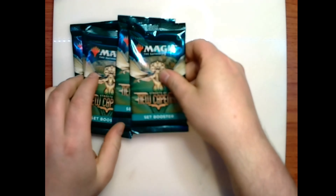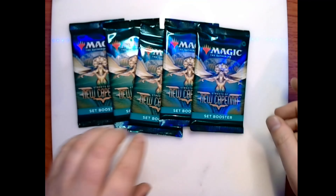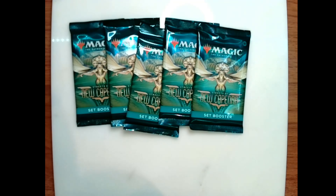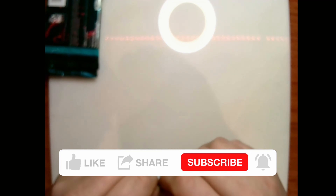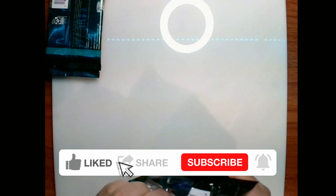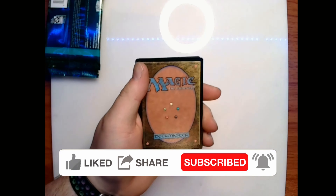All right everybody, I have a special treat for you all today. We will be going through all five of these set boosters for New Capenna, so let's not waste any time. First off the hop, we have a spirit token.